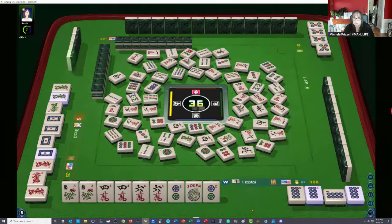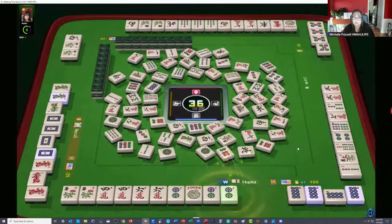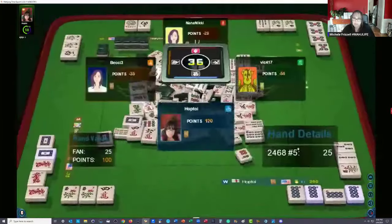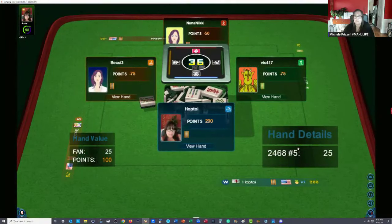Four bamboos — joker will do. Two dots — there it is, mahjong! They do have two flowers and no jokers — that's what I thought. Two, eight — evens. Two, eight, four, six in the middle, off suit. Next game now.